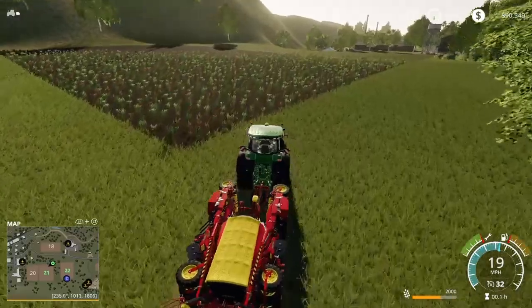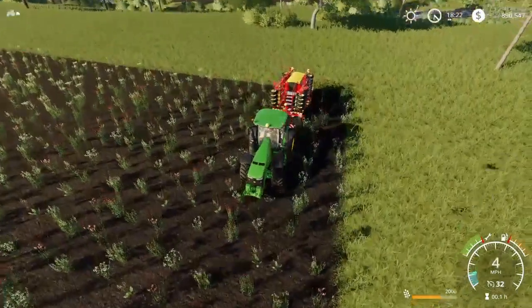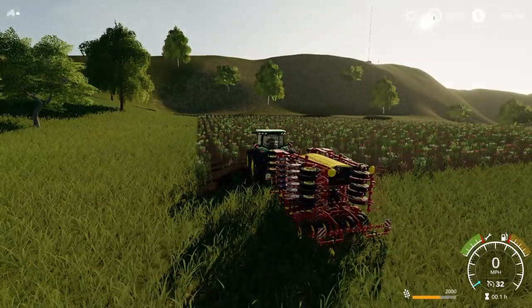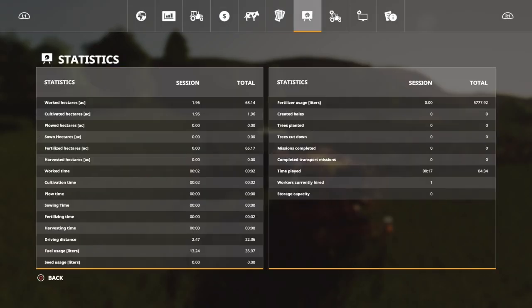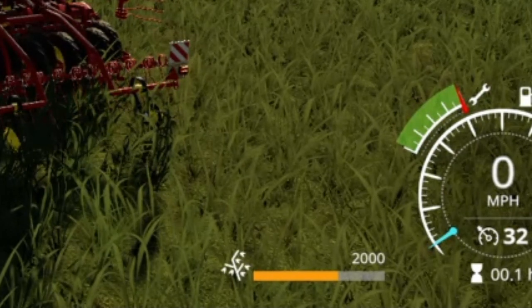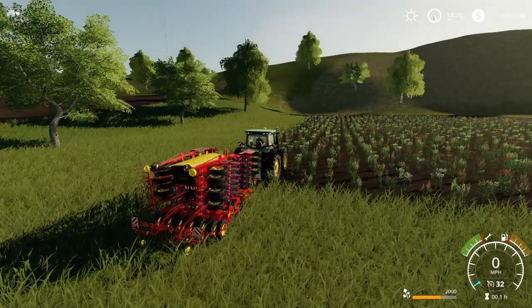It looks like we have a weed infestation over here, which I think this seeding machine can remove when it's planting, so it shouldn't be a problem. We probably should spray, but I don't really want to — this will be just fine and we can fertilize later. Let me look at all the seeds here. You have barley, wheat, canola... we're going to do canola. Let me find it — I keep passing it up. Yeah, canola, okay, we got it right. So we've got to go ahead and unfold this machine here.